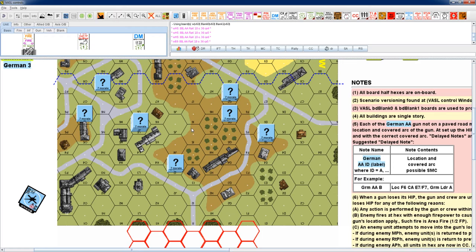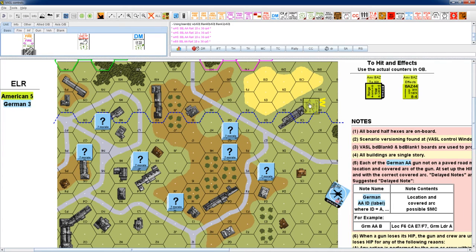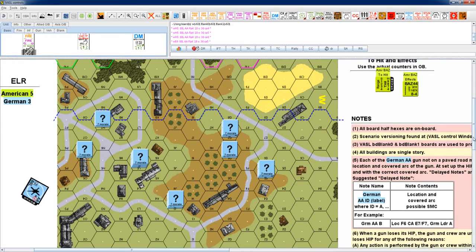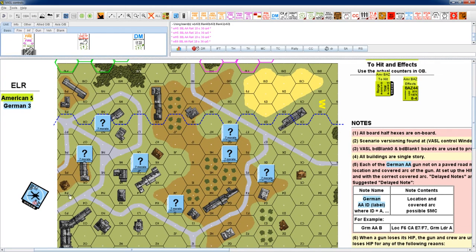The process is: secretly record the hex location and covering arc, wait for the right moment, then reveal the gun and execute the attack. If the gun's arc is wrong when you want to fire — say the American moved outside the recorded covering arc — you'd have to take the penalty for rotating the gun. So arc selection when recording is critical.